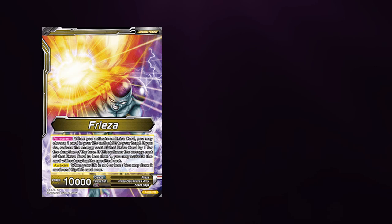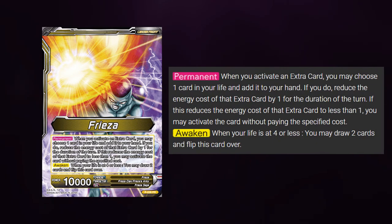This is where everything gets a little confusing. If we look at Mecha Freezer from Draft Box 1, its effect reads: when you activate an extra card, you may choose one card from your life and add it to your hand. If you do so, reduce the energy cost of that extra card by 1 for the duration of the turn. If this reduces the energy cost to less than 1, you may activate that card without paying the specific cost.